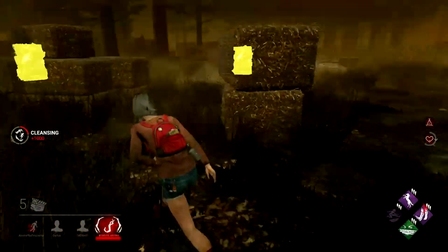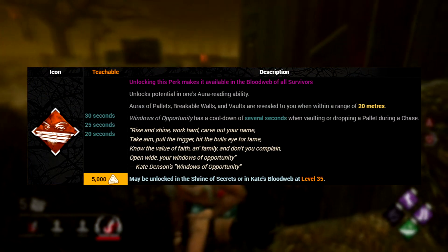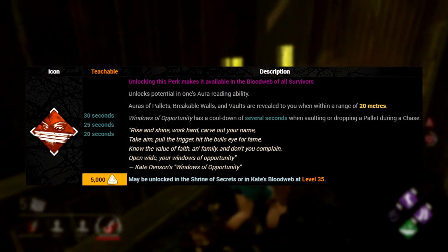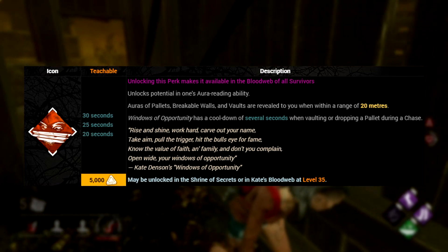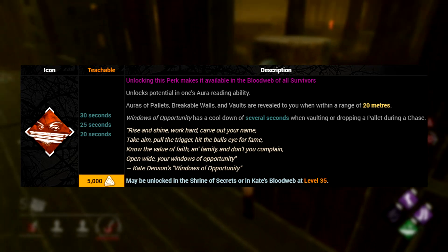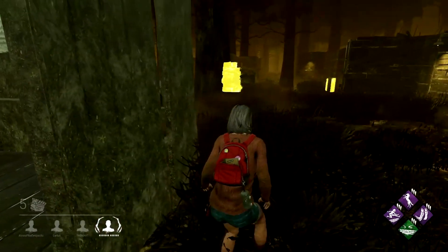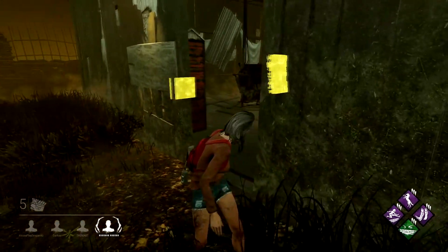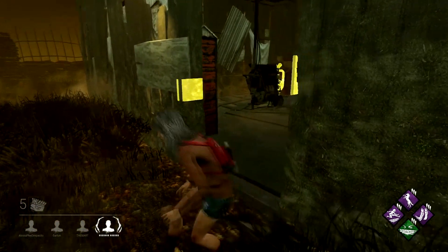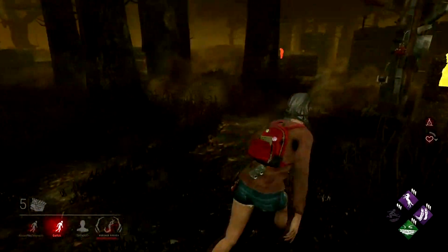Next up at level 35 we unlock Windows of Opportunity, which is a perk that I would highly recommend to beginners. Windows reveals the auras of pallets, breakable walls and windows within a 20 metre radius, and then goes on cooldown for up to 30 seconds when fast vaulting or dropping a pallet in a chase. If you're unfamiliar with map layouts and want to learn them a little bit better, then this perk acts as a helping hand. Or even when a new map is released, this perk can be really beneficial even to experienced players to help familiarise them with the layout.